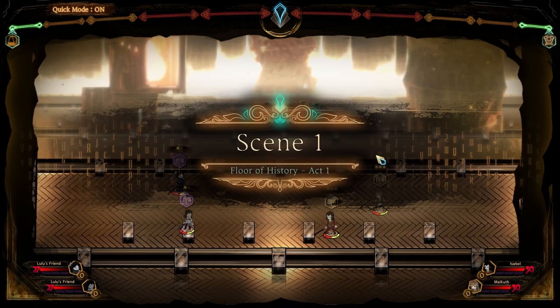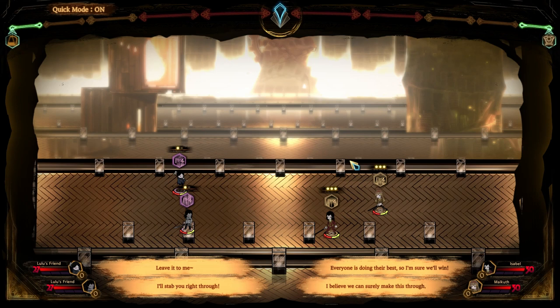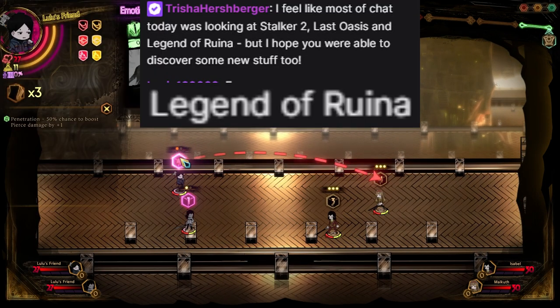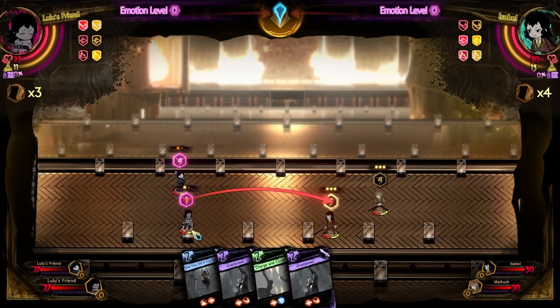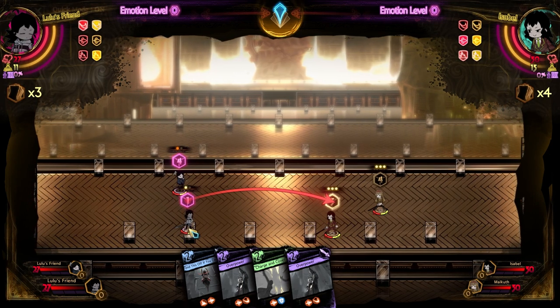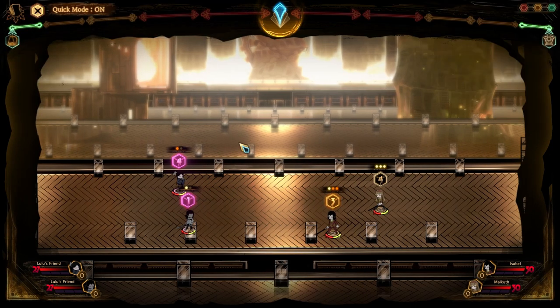Library of Ruina is a game by an independent Korean studio Project Moon. At the time of this video's release, it is only available on PC, but it did show up on an Xbox showcase stream for two seconds with the wrong name, so it's safe to say it will release on that platform as well. It's technically in early access as of the day of this video's release, but it is a complete story. The upcoming changes are quality of life fixes and debugging.